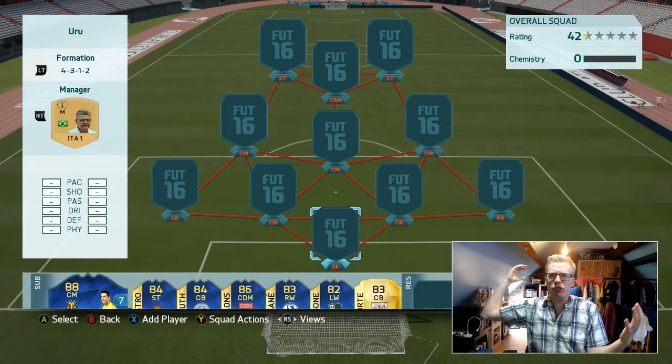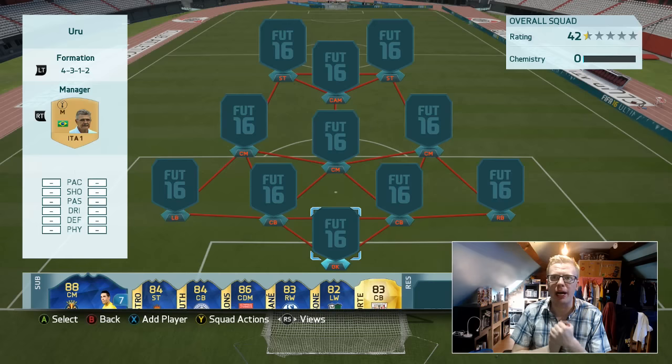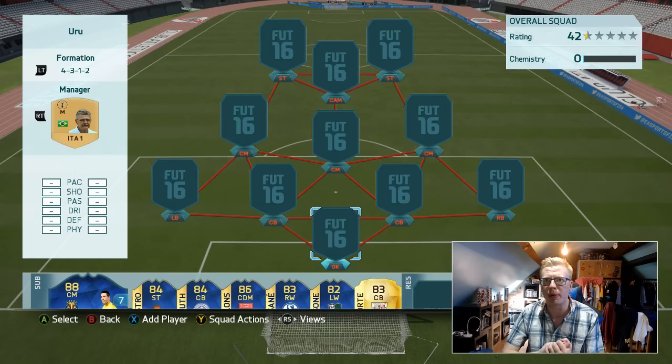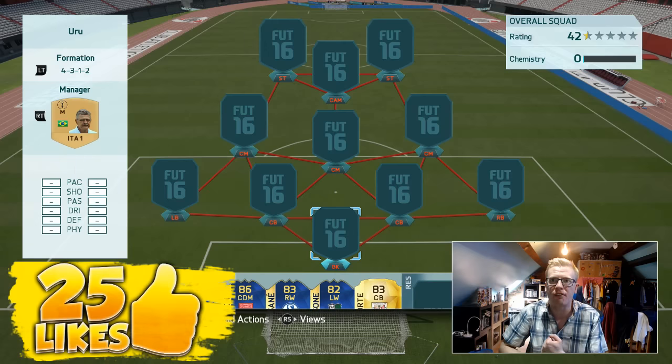What is going on everybody? I hope you're all doing really well and welcome to another tournament champion squad builder. Today we're going to be showing you the team that I used to unlock the ultimate team kit. EA have called it 'Awakened' basically. If you enjoy this squad builder, make sure to leave a big thumbs up and pick yourself up 25 likes. Don't forget to subscribe if you are new to the channel.